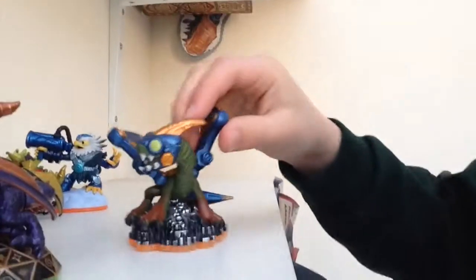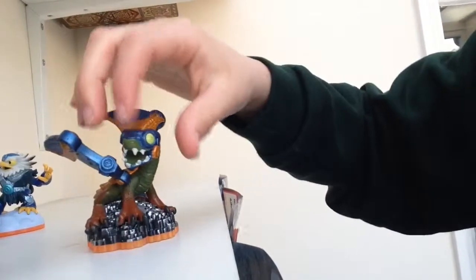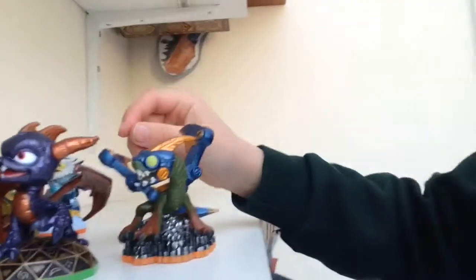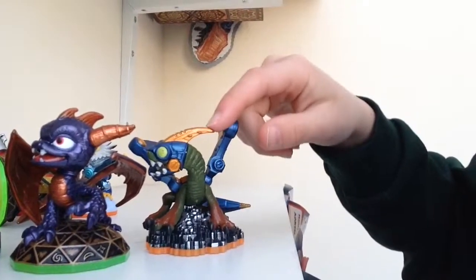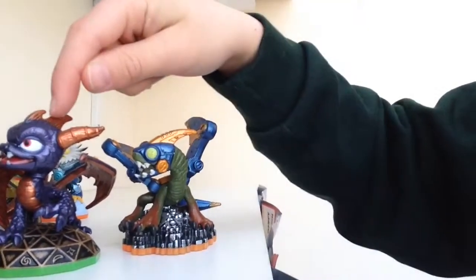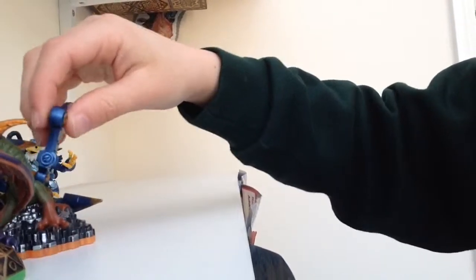I-Small is really cute too. Next up — Drobot. This is the LightCore Drobot, by the way — it's from Giants. But the original Drobot is from Spyro's Adventure I think. Drobot and Spyro are really similar — Drobot's like a dragon robot but Spyro's just a dragon. They're really alike with the tails and the wings.